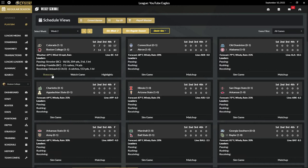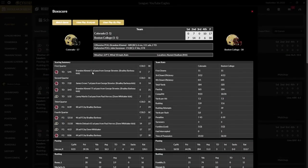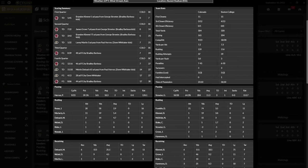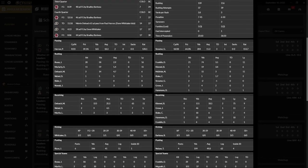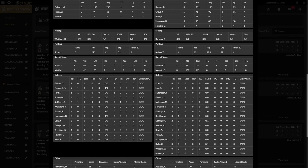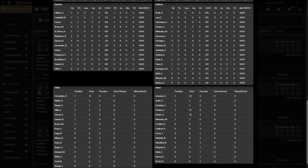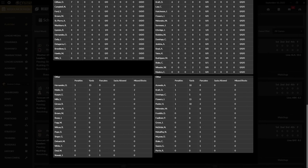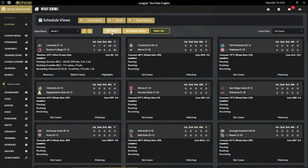Let's sim the game, and we win 30-17. Streeter had a nice game. Kimmel has two touchdown catches. Groves has a touchdown run. Streeter 18 of 28, 204 yards, three touchdowns. Franklin has a decent game, and Kimmel is having a really solid start to the season. Hutchinson four passes defended. Six penalties. We win game two — let's sim through the week.